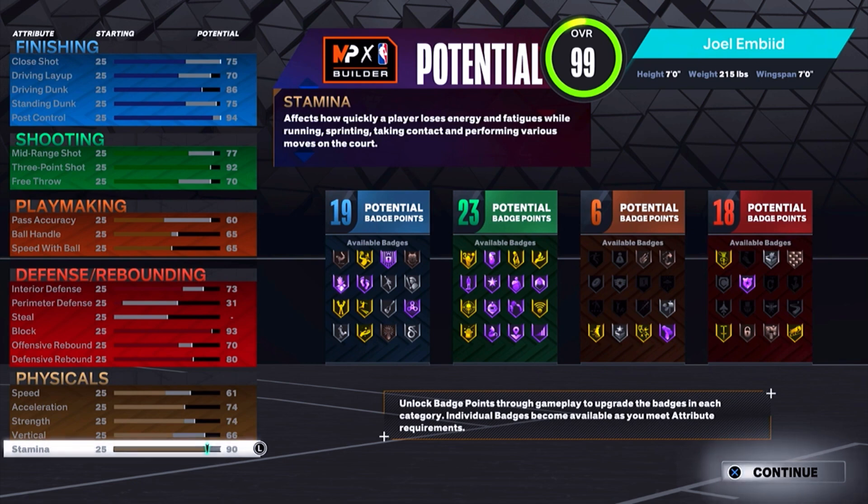The reason why you don't really need perimeter defense is because you have a 61 speed, plus with Genret that's a 65 speed. Then you have a 74 acceleration, plus with Genret that's a 78 acceleration. So at the center position, you'll be moving faster than most guards and forwards. You also bully with the 74 strength, and you will catch a lot of bully animations just because a lot of people don't put strength on their build. For the vertical, you really don't need it on current gen for some odd reason. When you get your extra badge points, make sure you throw at least three or four on your playmaker.